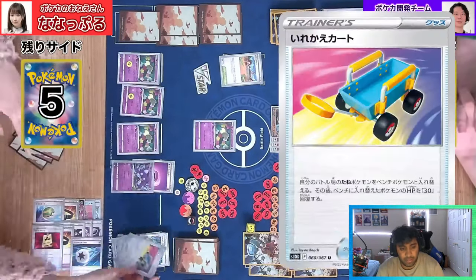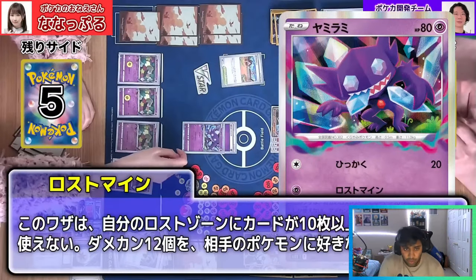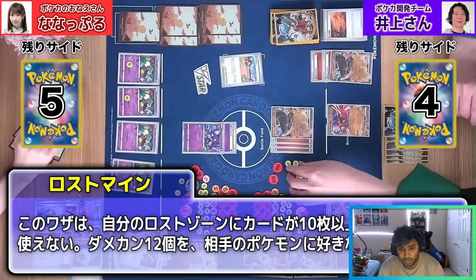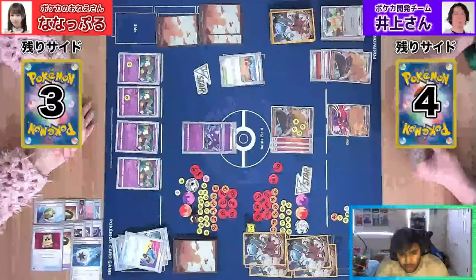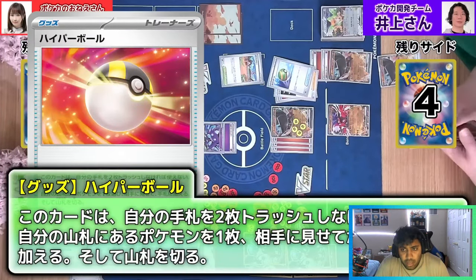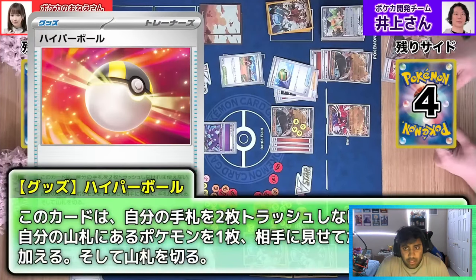We see the Sableye, we see the energy attachment, Switch Card coming through once again. We're going to do the 12 damage counters, probably taking out the Squawkabilly. Squawkabilly gets knocked out with the rest on Ting-Lu. If there's Zard in this deck, you probably don't need to actually go after the Ting-Lu immediately. You can probably put the damage counters on Coridon, or maybe just go for one Ting-Lu on the bench and hedge your bets, kind of. Because Zard is probably your best way to close out this game as Lost Box.